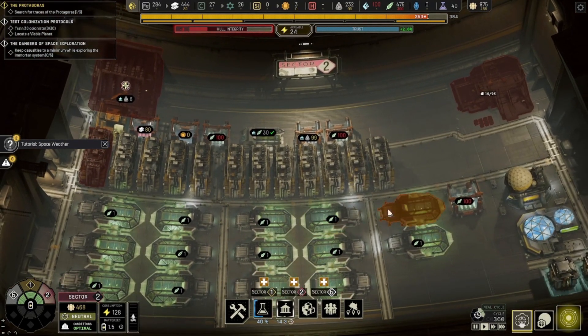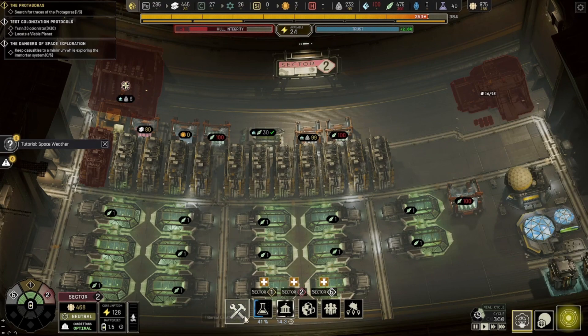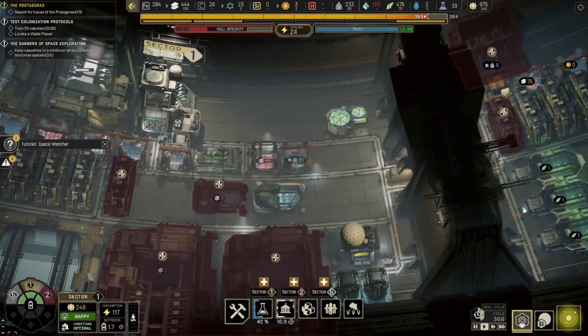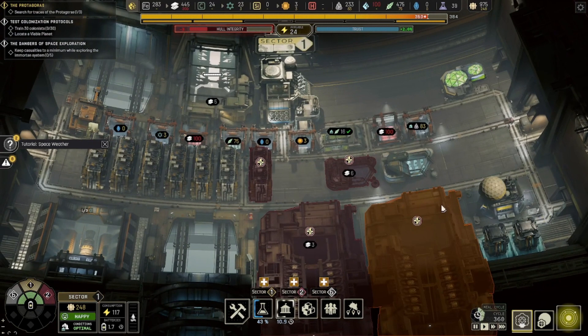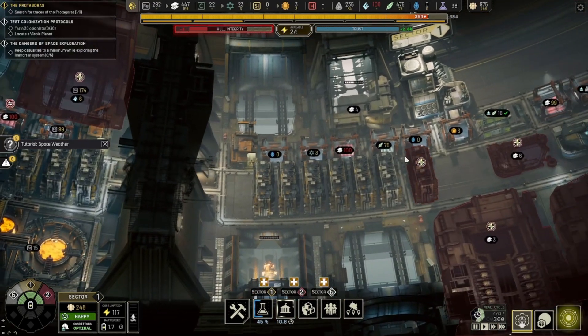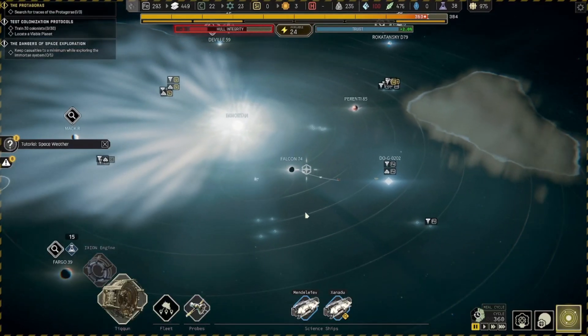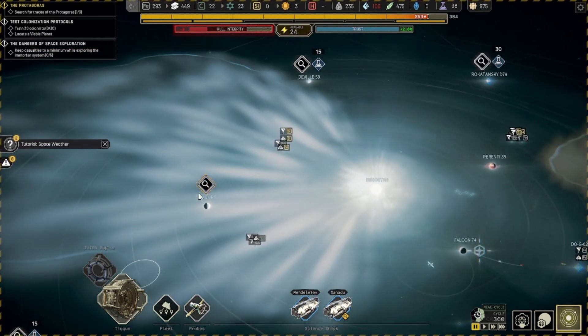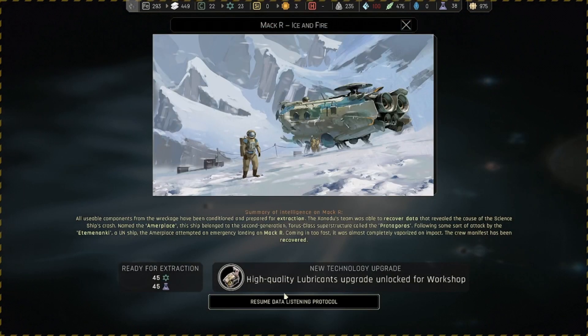This is roughly where we are and what we're doing at this stage. It's going to be a little while before we have anything too new or interesting going on. We've managed to extract the stuff that was down here — there was a science ship that crashed there, frozen in there. Talks a little bit about the Protagoras again, nothing too crazy. The nice thing is the technology upgrade for the high-quality lubricants for the workshop, which we're not going to bother getting.